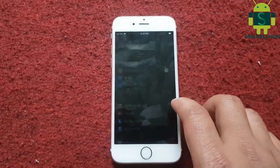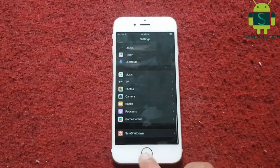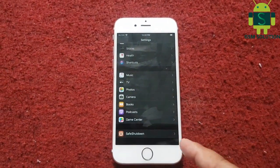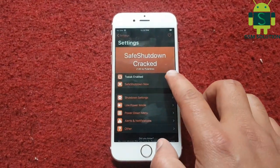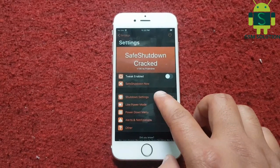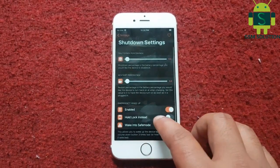Go to Settings and scroll down — SafeShutdown will show a notice that this app is a paid app, so it is an unauthorized version. Open SafeShutdown, disable tweak enabled, go to shutdown settings and enable hold lock instead.